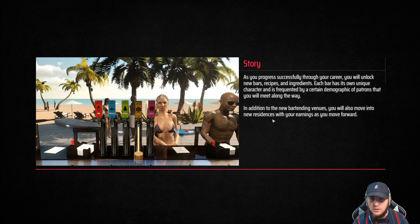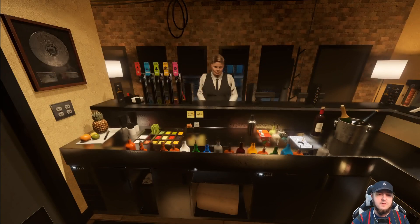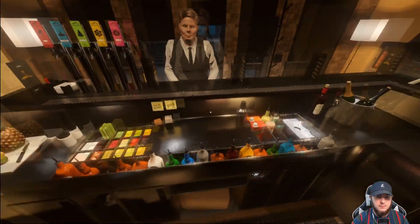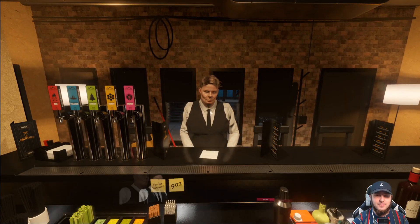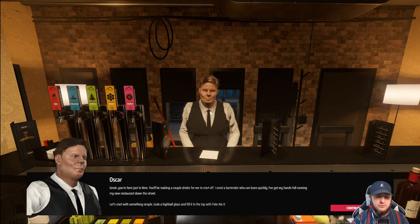July 24th, 1950. We meet Oscar, the manager. He says: 'Great, you're here — just in time. You'll be making a couple drinks for me to start off. I need a bartender who can learn quickly. I've got my hands full running my new restaurant down the street. Let's start with something simple.' The tutorial covers the music player with a library of songs, the recipe book with cocktail recipes including directions and ingredients, the speed rail at the front of the bar for liquors, the refrigerated section for ice, juice, syrups and garnishes, and the beer taps. The beer taps are used by placing a highball glass under the tap and pulling the lever.